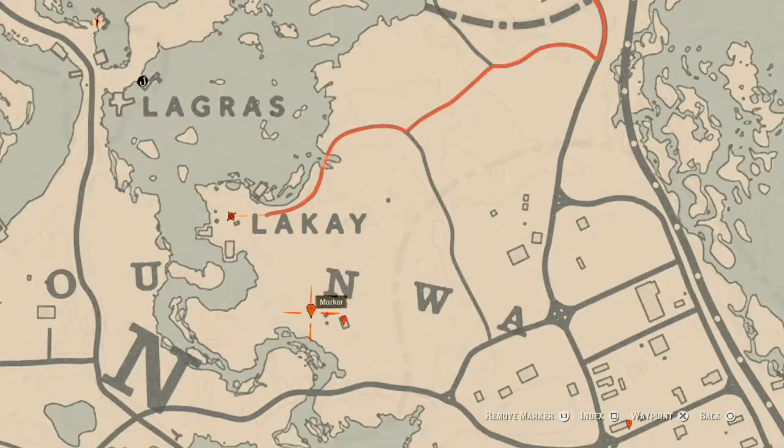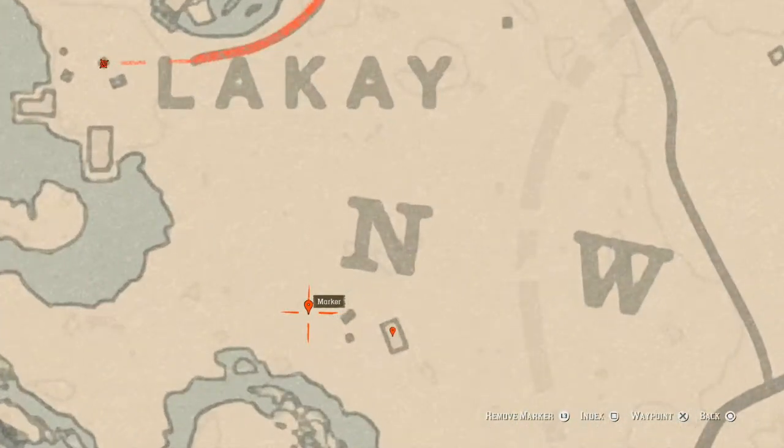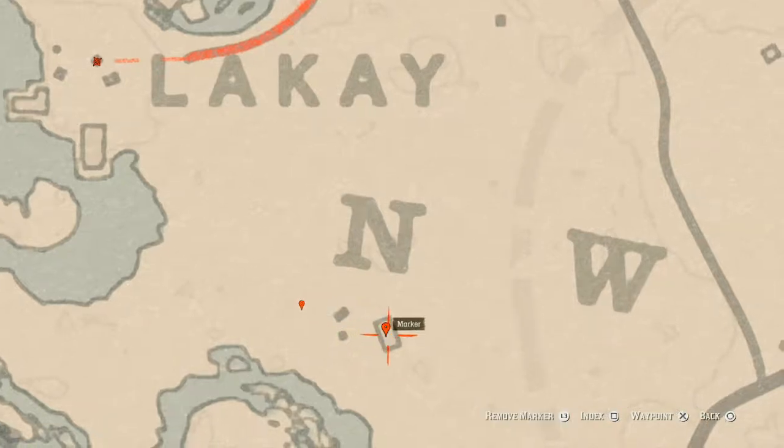Right underneath the N in NWA on the map, this first marker is a bird egg — specifically an egret egg. It's in a tree; shoot it down with a varmint rifle or a bow using a small game arrow. Right here inside this shack you will find a lost jury which is a Durant pearl bracelet — it's on top of the fireplace inside the house.